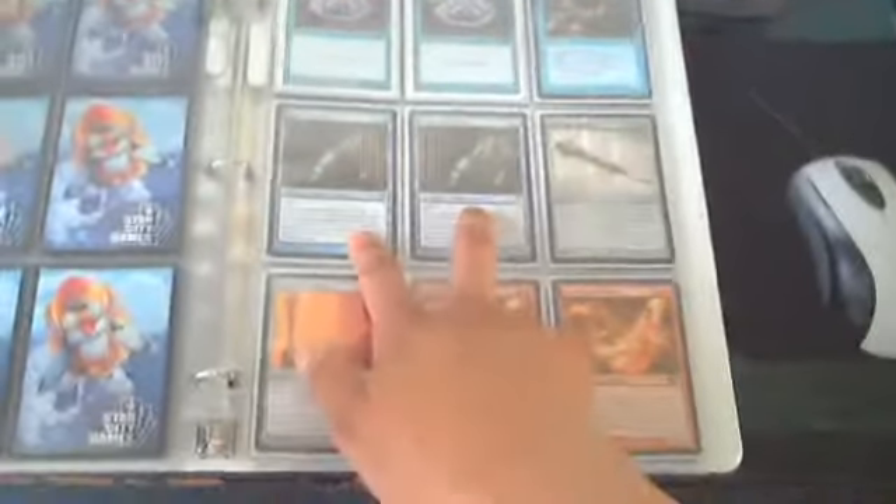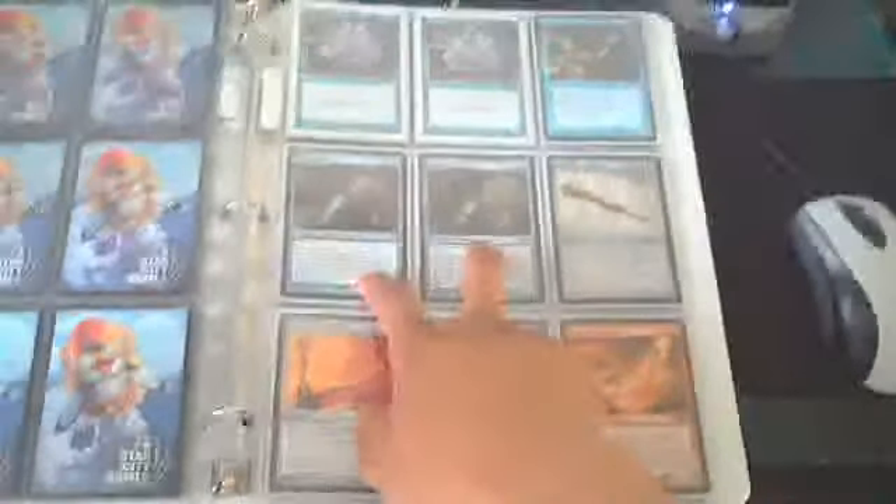We start converted mana cost two with two Remands, a Daze, and a playset of Counterspells. I've got a Snapcaster Mage, which I use to flashback my counters or burn, and I've got two Isochron Scepters. With those I can hook up a Counterspell and maybe lock down the game for the rest of the match.